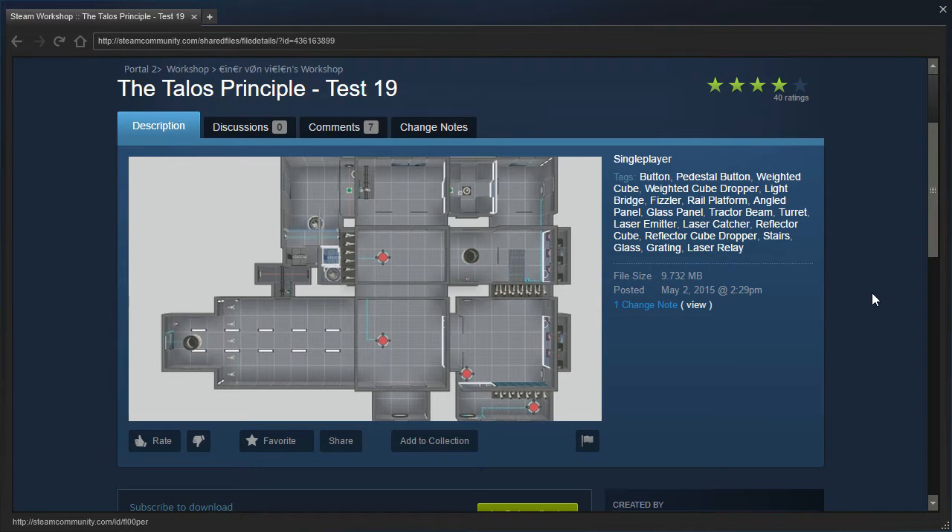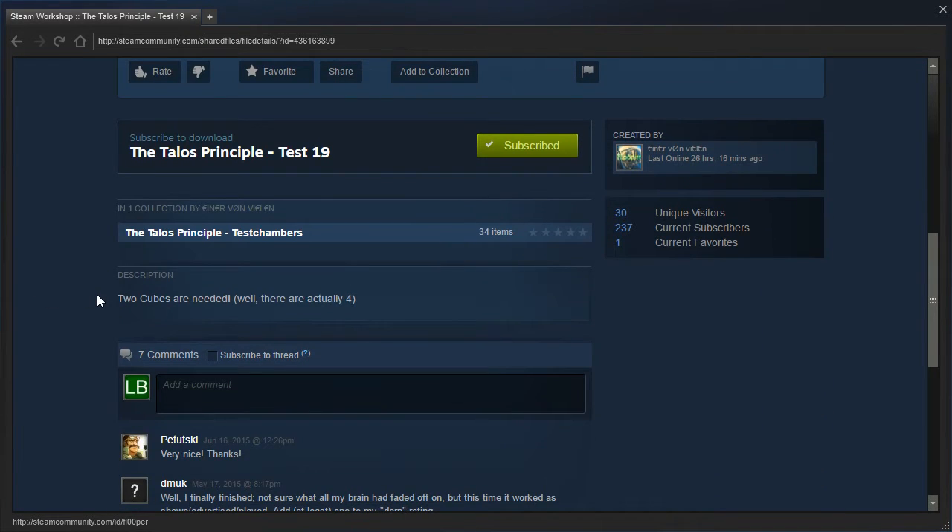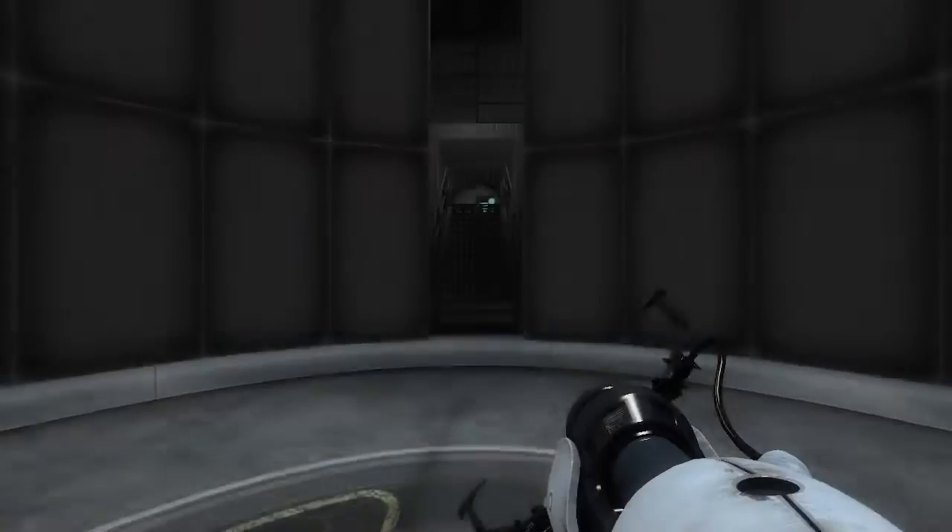Hey guys, I'm LB. Last episode we played 15 and 18, and today we're gonna play 19 and maybe more of the Talos Printable Test Chambers by Flooper. Two cubes are needed! Well, there are actually four. Alright then, let's get started.